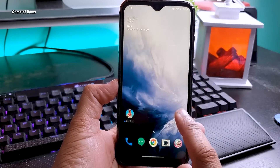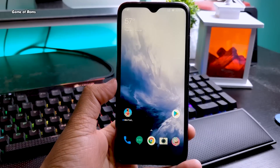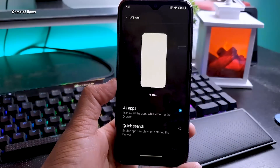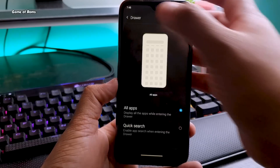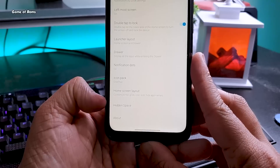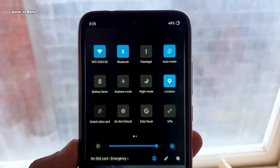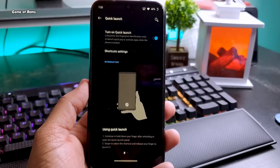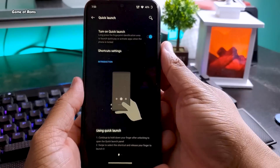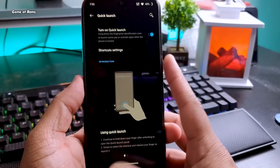The OnePlus launcher is great — it's definitely better than the Pixel launcher. You can disable or enable the app drawer, have notification dots, and the hidden space feature is part of the OxygenOS launcher, which makes it great. Even though this is a near-perfect ROM, there is one tiny feature not working: quick-launching your payment app by long-pressing the fingerprint sensor. Because I have a physical fingerprint reader, that feature is unavailable on my Redmi Note 7 Pro, though it might be available on other phones.